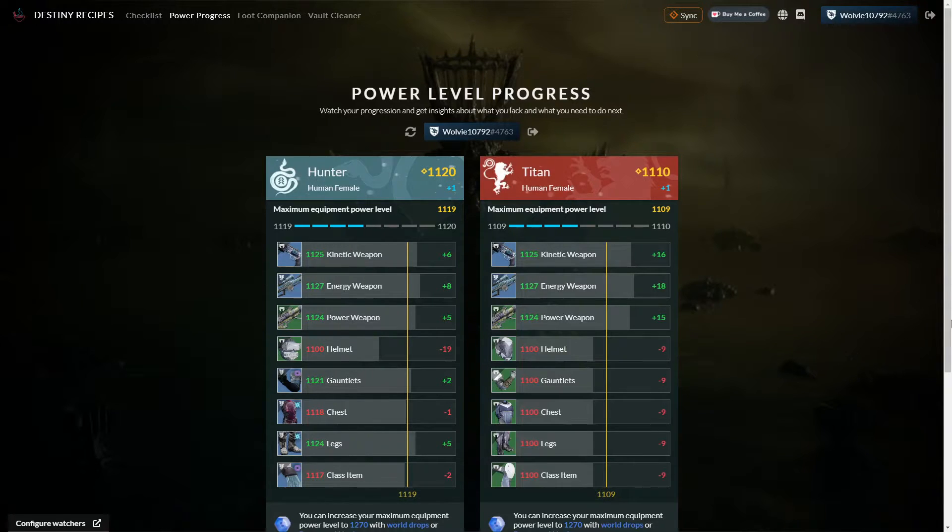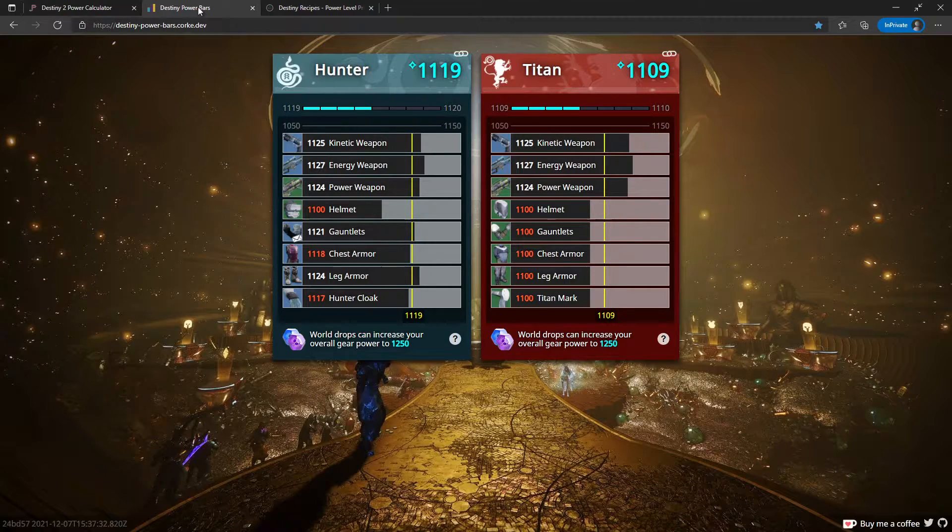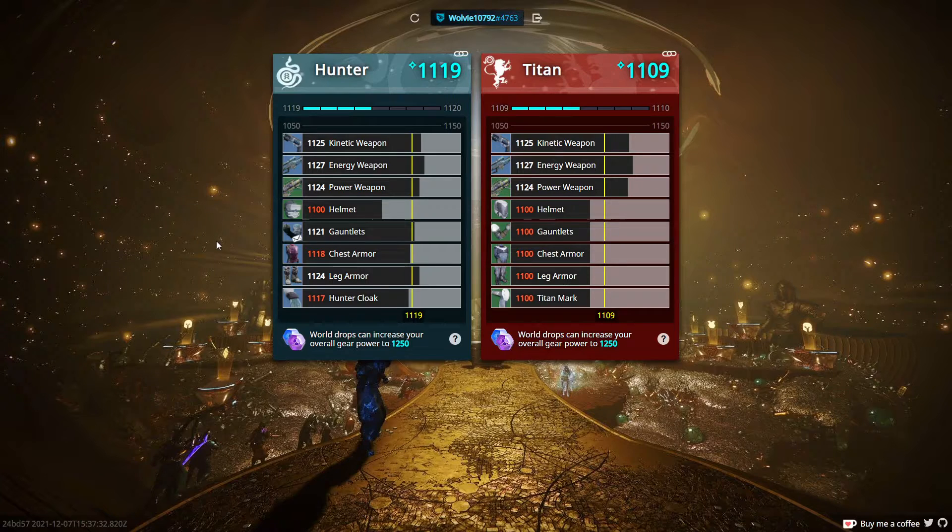There's another tool available right now that was used by myself and many others throughout the Beyond Light campaign — Destiny Power Bars. This shows you the exact same information, but it's a little smaller and cleaner. If you want to load it up on a mobile device, this might be the way to go. It shows you all the same information, and at the bottom it'll tell you exactly what you should be doing — just like Destiny Recipes. In this case, world drops are my best way to get to 1250. Once we go beyond 1250, it'll start recommending Powerfuls or Pinnacles depending on what level I'm at.